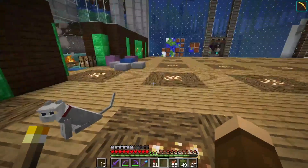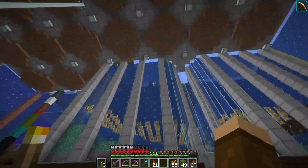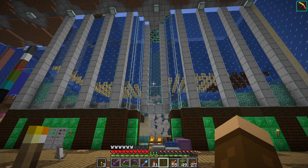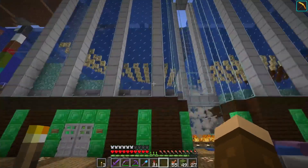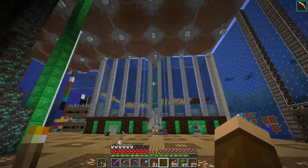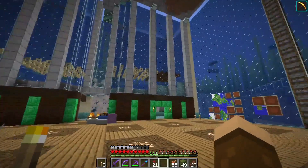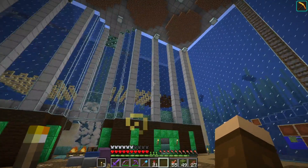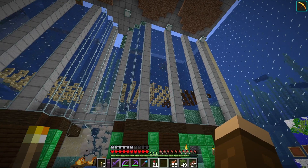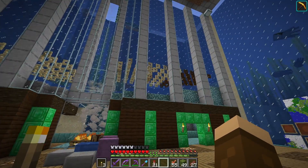I've got a very simple guardian farm — all that water is actually flowing downwards so anytime a guardian spawns it normally falls straight down. Sometimes it swims up but it's pretty rare. Then you've got air blocks and water flowing pushing them all here. It falls straight down, then gets pushed along and cooked.